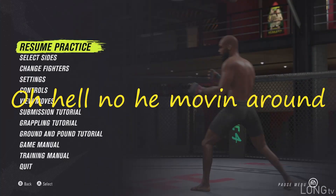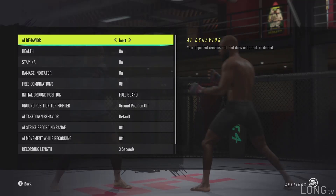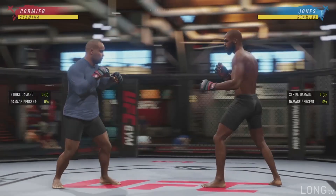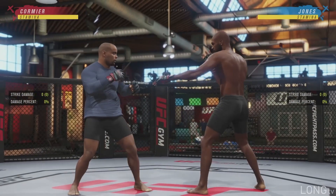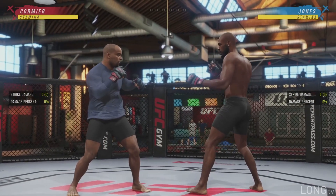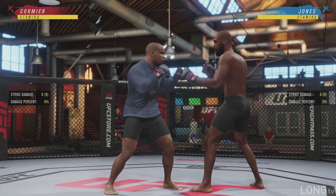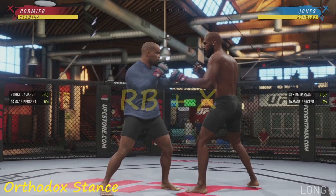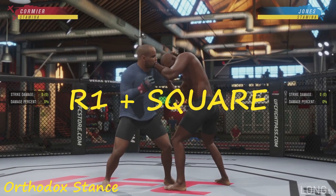Alright, so first things first, to initiate the clinch, hold right bumper and press the jab button. DC is an orthodox fighter, so his jab is X. If you're on PlayStation, you hold R1 and press square. Pretty simple.